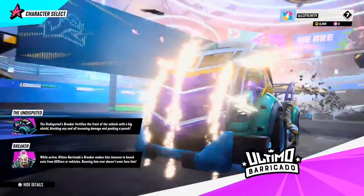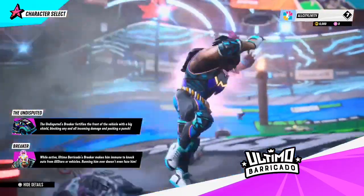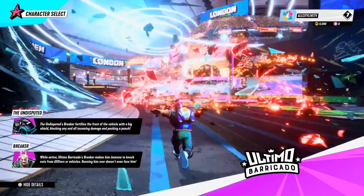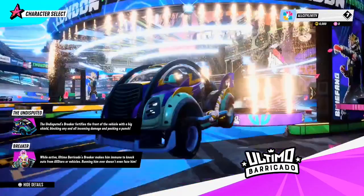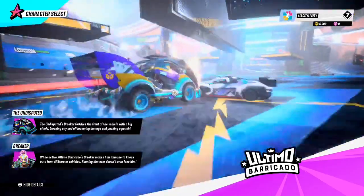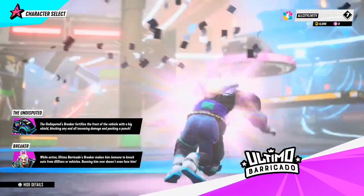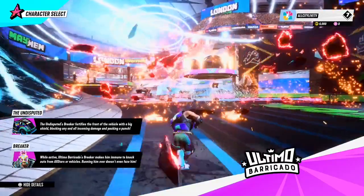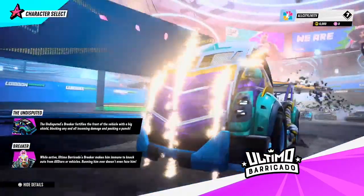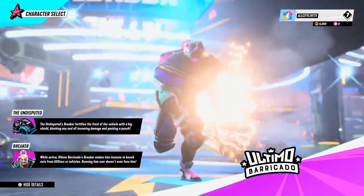The way you get special vehicles is through little gems around the map. You collect them and your bar fills up for your special vehicle. When you fill up your bar, you get the opportunity to get your special vehicle and go out there and create mayhem. Ultimo's special car — the Undisputed Breaker — fortifies the front of the vehicle with a big shield, blocking any and all incoming damage and packing a huge punch.